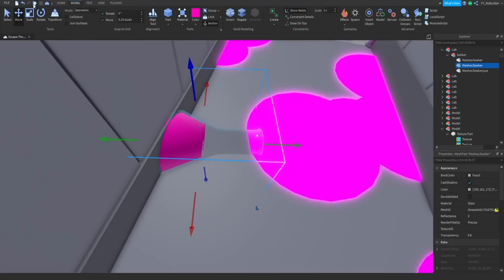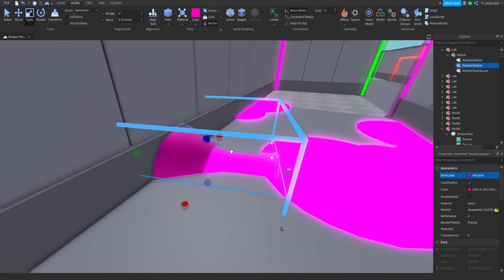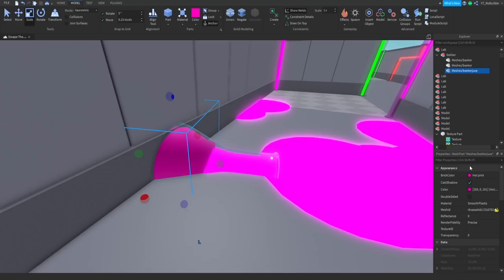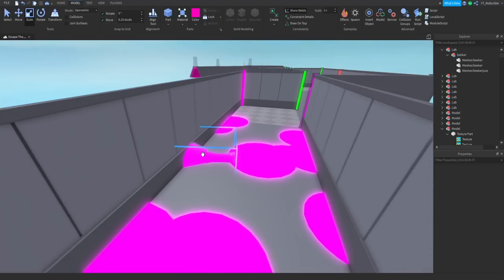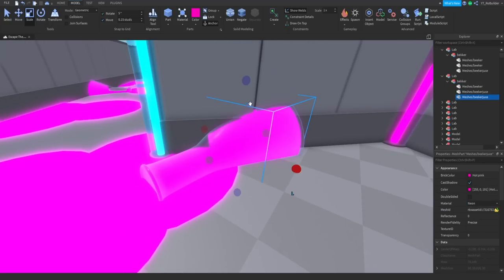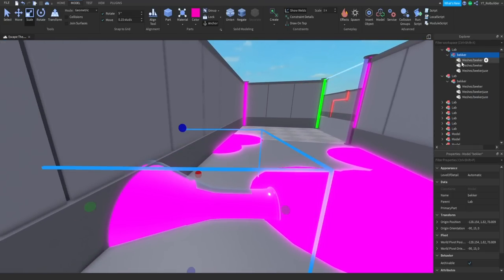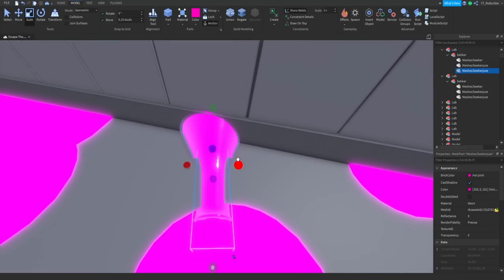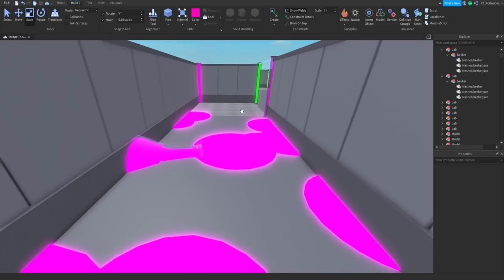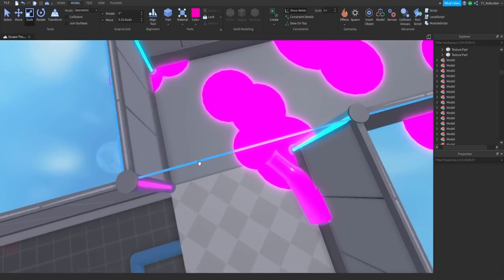I'm gonna duplicate this, add transparency, make it neon, change it to pink, then shrink it in — that's gonna give the illusion that it's a bit more spilled, actually coming out of the bottle. Then of course we'll change this to neon as well. Now it has more of an illusion that it's being spilled — that looks pretty sick. Let's do the same here: make that neon, duplicate, shrink. It actually looks better than the other one. There's a weird little gap thing going on just because Roblox glass is weird, but there it is.